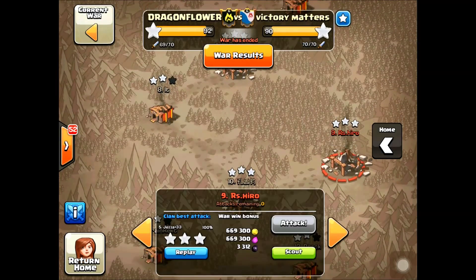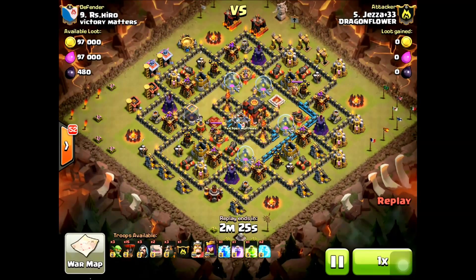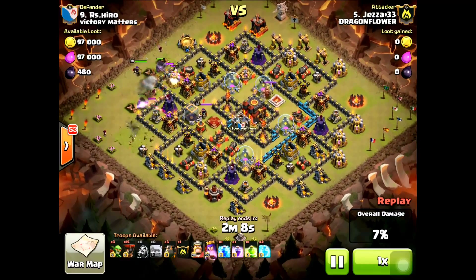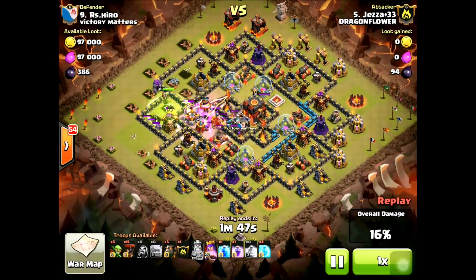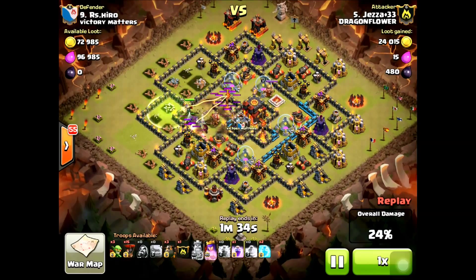This next attack is another Town Hall 10 three-star by Jezza — also an awesome attack that just went perfectly. He didn't miss an inferno, everything went great especially the kill squad. He comes in from the left right by the queen, dropping his queen just before his golems. The wizards go down for funneling, both golems are down, and he waits — just like Rye did with his king — so he doesn't take unnecessary damage before getting into the base. He drops his jump spell and his king goes in right where he wants him, right onto the enemy queen.